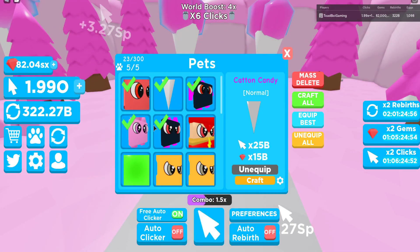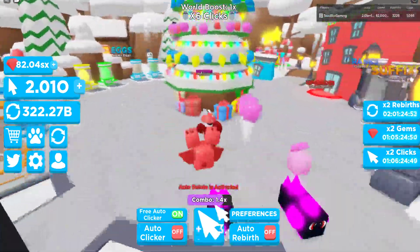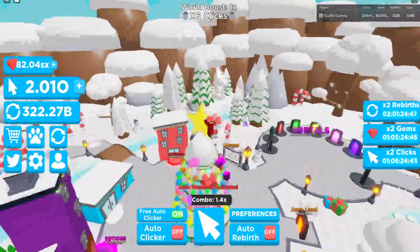This is the best area I've unlocked so far: the Candy Lane. Here's the pets that I have — they're strong. Going back to spawn, there's a six-time click event. There's a winter update — look at this Christmas tree. I love this Christmas tree.